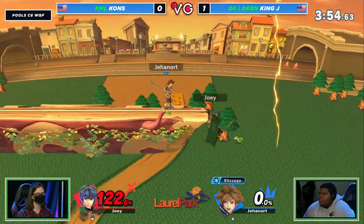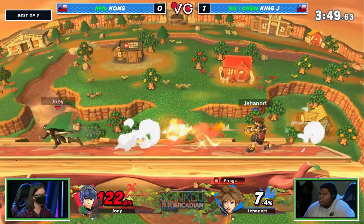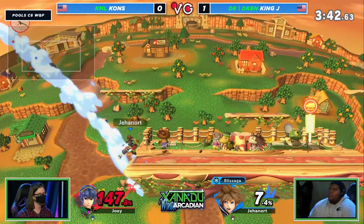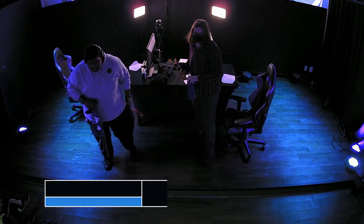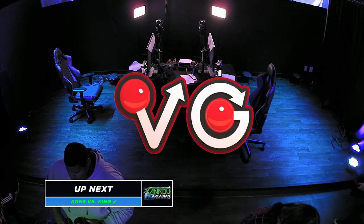Turning the final corner here at the Laurel Park racetrack at Xanadu. We're trying to see if King J can hold on to this lead or if Khans is going to come back past him on that final turn — and he's not going to be able to. The dash attack catching at ledge — it doesn't catch all ledge options, but it caught that one, and that's what matters. King J caught Khans hanging out a little bit too long on ledge, didn't have the iframes necessary. Eventually it just runs out and you get caught on a big callout like that.